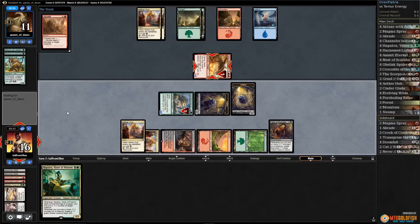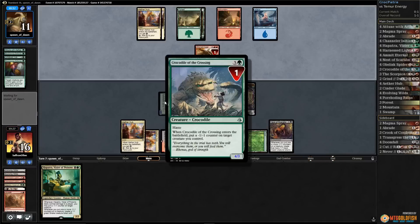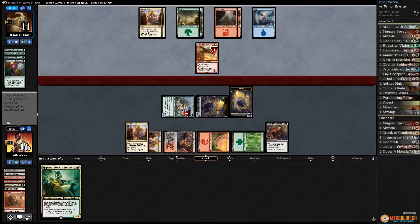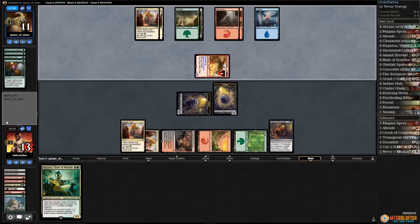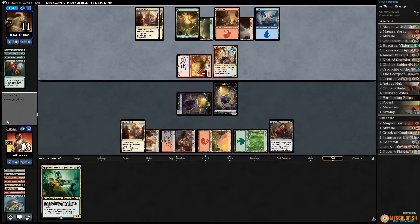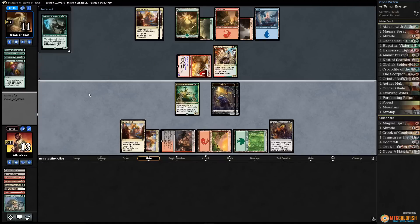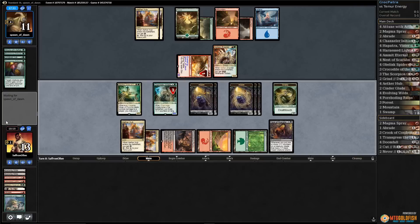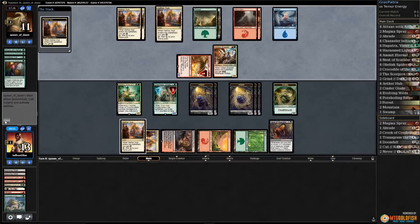We Abrade the Glory Bringer now in case they have a pump spell — saves us damage. They do have another Blossoming Defense, so we get to kill it next turn, but they can kill our Crocodile. Mountain for our opponent — they shoot down our Crocodile. Glory Bringer comes in, down to 13. Voltaic Brawler as well, annoying. Opponent passes — that's a Channeler. Let's play Hapatra and Channeler, get a bunch of 1/1s and a deathtouch snake, and pass.